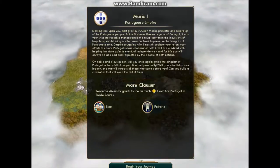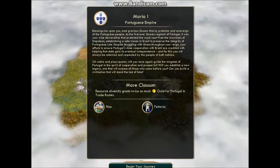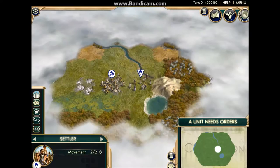Now, every game starts off like that. We're playing as the Portuguese first, and the resource diversity grants twice as much gold for Portugal's trade routes. Interesting. So let's begin.